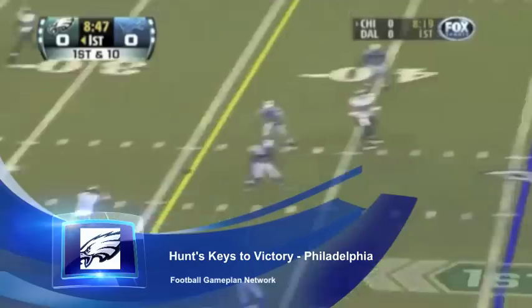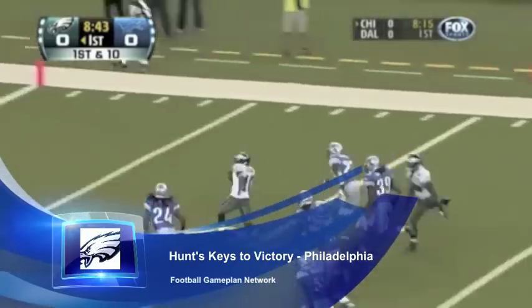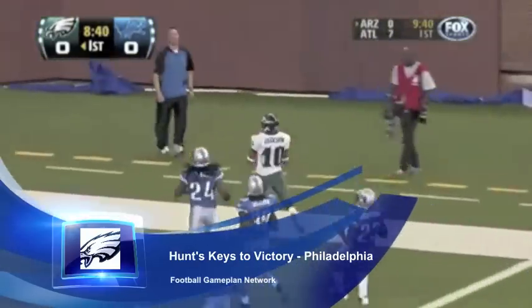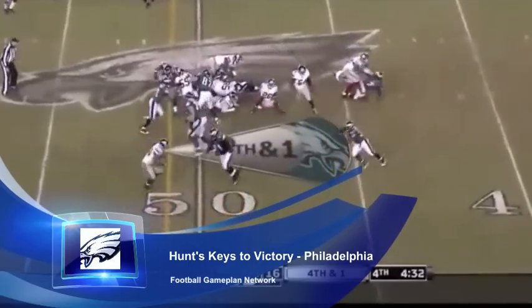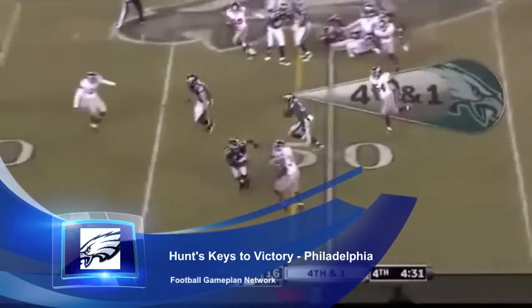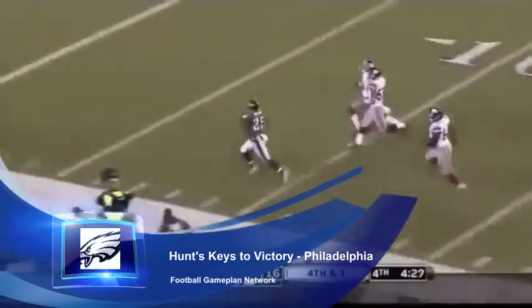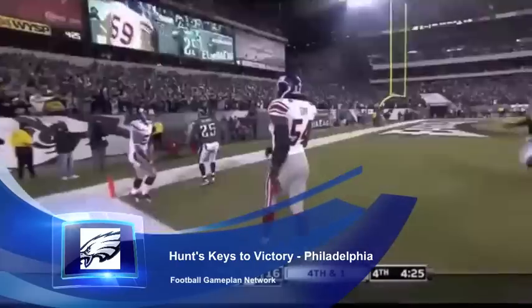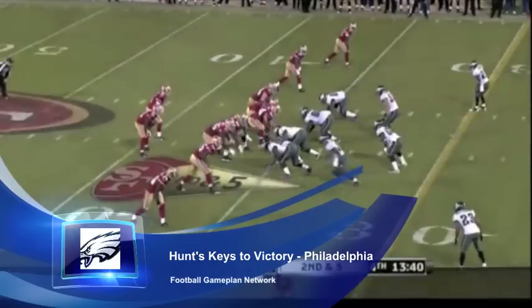That is how you combat a 3-4 defense — by staying in spread formations and operating out of three-by-one sets or four wide receiver sets, and I think the Eagles are going to do a great job of that this week against Miami. When you have plays like these quick tosses and that weak side sprint draw they like to run, and you have an explosive back in McCoy, you can put a lot of pressure on that defense. I think that's where the Eagles can take advantage of an over-aggressive Miami Dolphins defense.